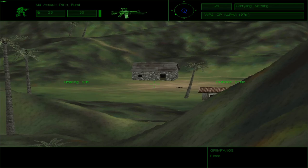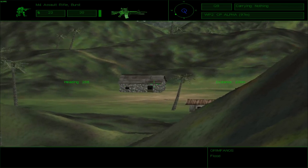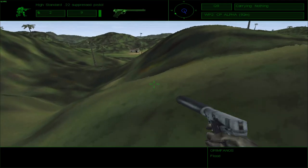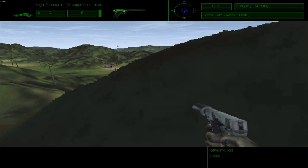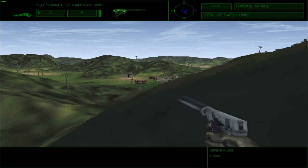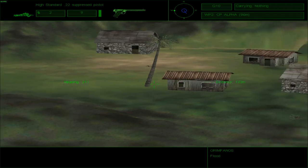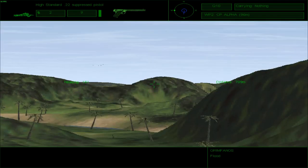Wait, didn't I have binoculars? Yes, I did. That's what I was wondering — you usually have binoculars. How do I zoom in and out again? Plus and minus. This area seems to be clear so far — I don't see anybody here, so I guess we are free to keep moving forward. The .22 does not deal much damage, but it is suppressed, and that is what truly matters.